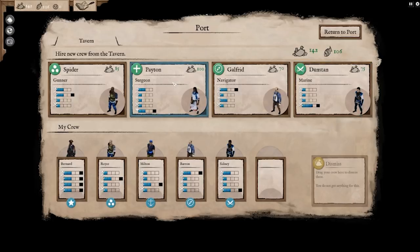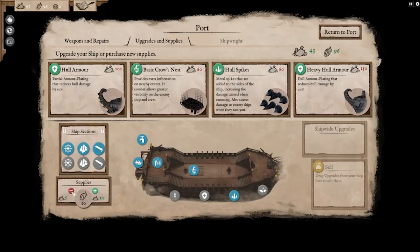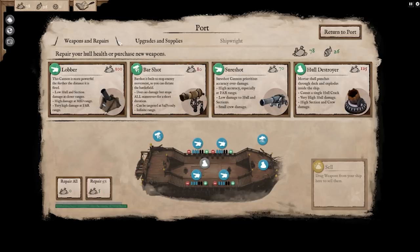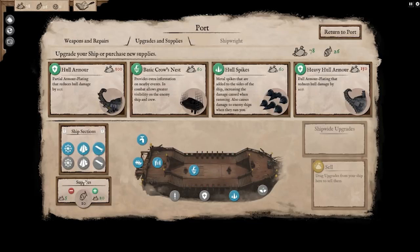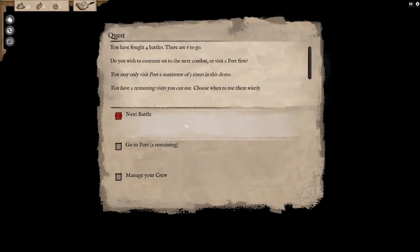Now we gotta recruit some more members because we lost that guy. A surgeon would actually be fairly useful — let's go for it. Alright, we have supplies. Now we can get a basic crow's nest, hold, destroyer. I'm quite liking some of these items I can get access to. How about more cannons? More cannons sounds good. And then we'll return to port and sail right back to sea.